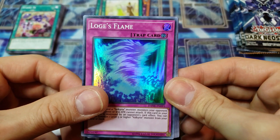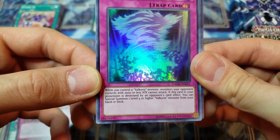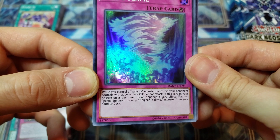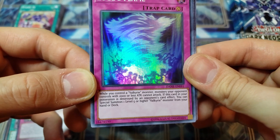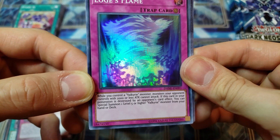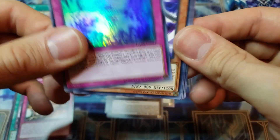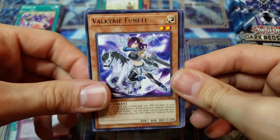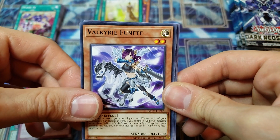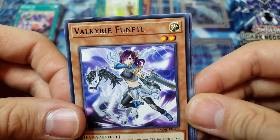In this pack we have Loki's Flame — correct me if I'm wrong — while you control a Valkyrie monster, monsters your opponent controls with 2,000 or less attack cannot attack. And if this card in your possession is destroyed by an opponent's card effect, you can special summon a level five or higher Valkyrie monster from your hand or deck. And to go with that we have a Valkyrie card — I don't know how to pronounce that — but pretty cool looking card.